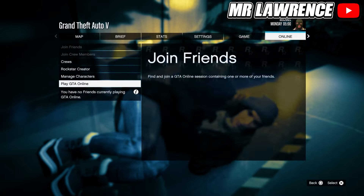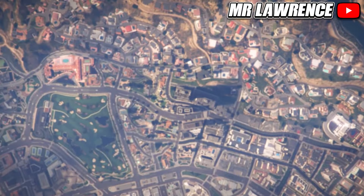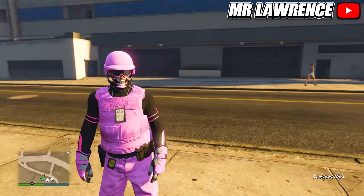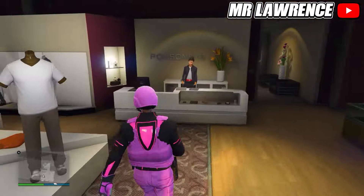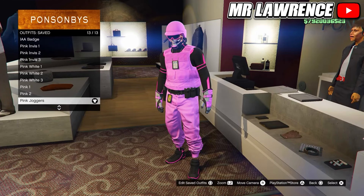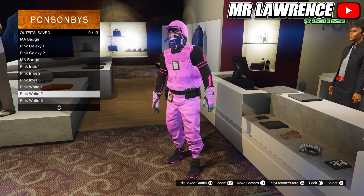When you are in story mode, go straight back to online. Once you are back in online, you will still have the outfit equipped that you wanted to keep. So go to a clothing store and save your current outfit in slot number 20. If you did everything correctly, the other outfits will also be transferred over.